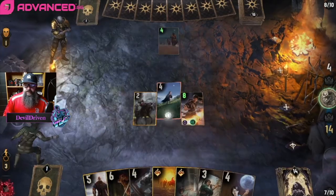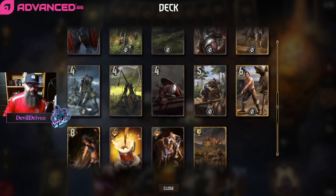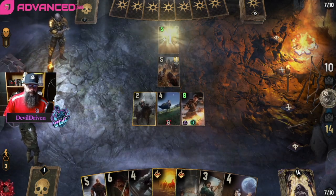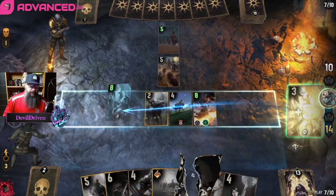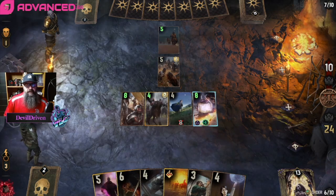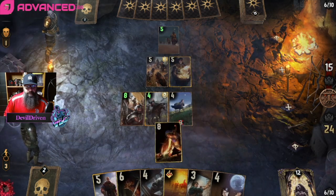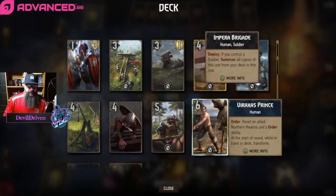We grab up the siege — feels good. Then I guess we just grab up a Royal Guard. I think we just take this Royal Guard, go here, and then try to get out. I should have used this though — he's gonna steal it. Vilgefortz, what are you giving me, sir? An interesting choice. Jump out — it's fine, we still get Varaxus or siege.